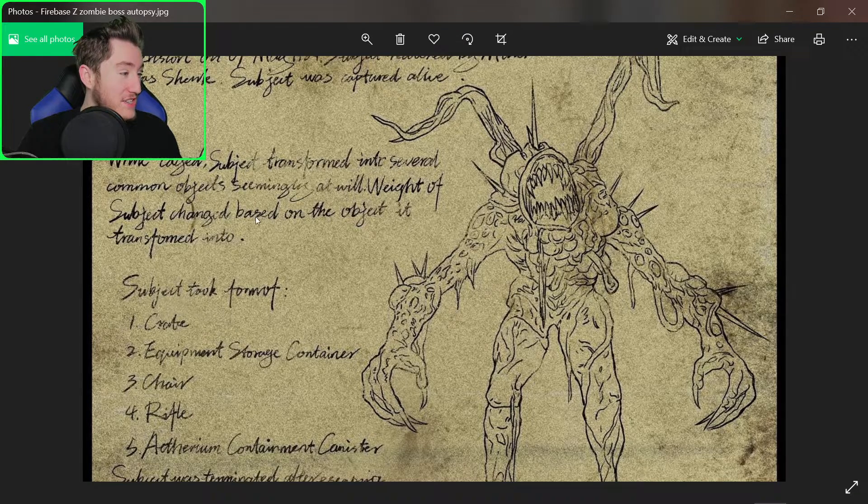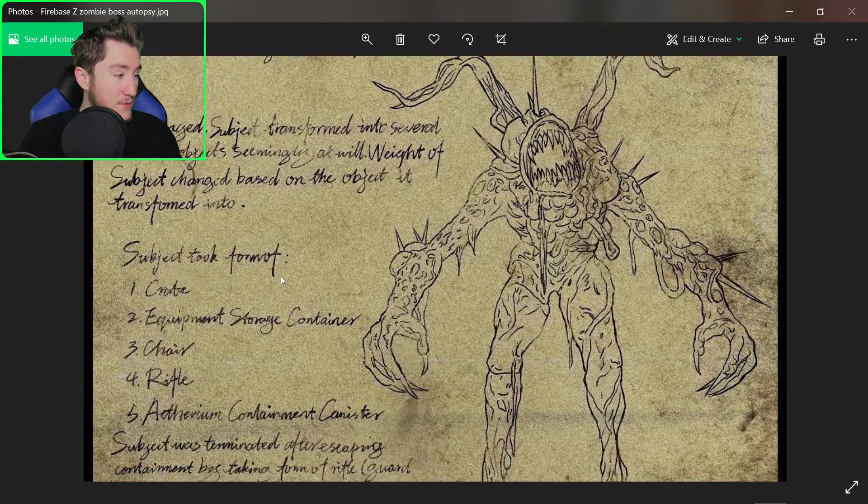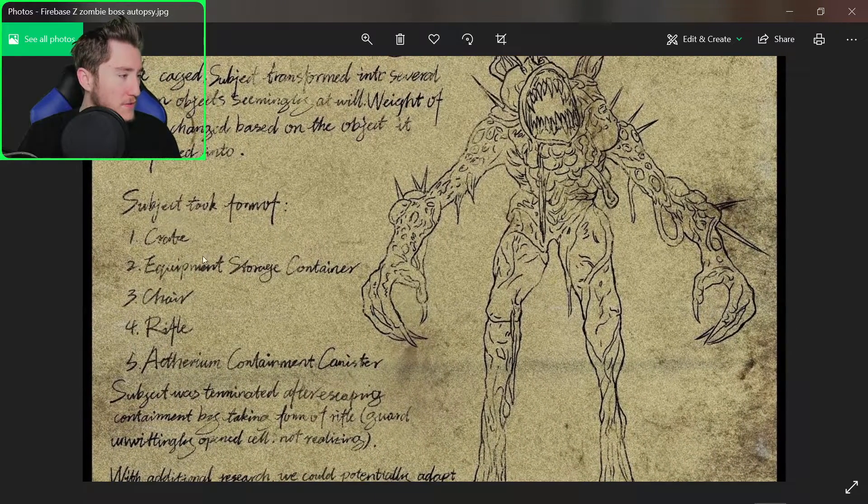The weight of the subject changed based on the object it transformed into. We also have a list of things it transformed into: a crate, an equipment storage container, a chair, a rifle, and an Ethereum containment canister. So that's the teaser that we saw — the little canister — he was popping out of it like a genie. That makes a lot more sense now.